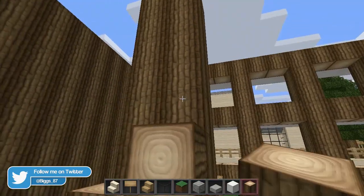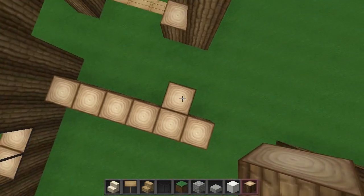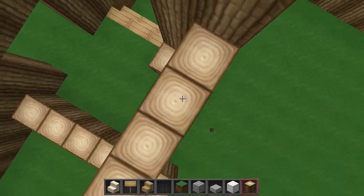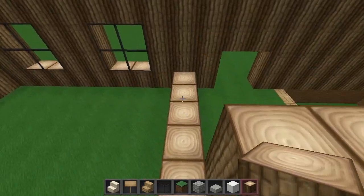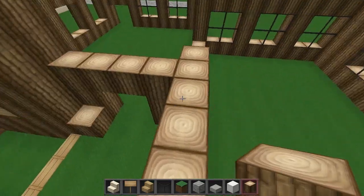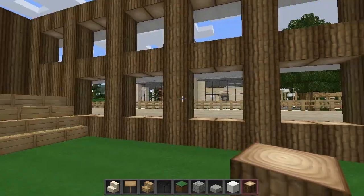This is going to be a door here, so let's put this up. Oh my god, it's so annoying with these new logs. Screw this. Look at it. I've got to keep destroying it. But that's where the door's going to go to the back. Like that. Right. That can stay like that for now.